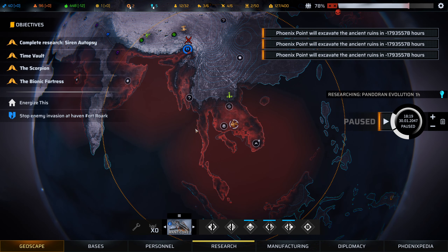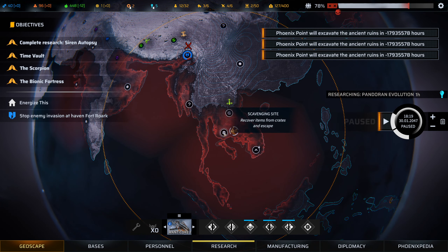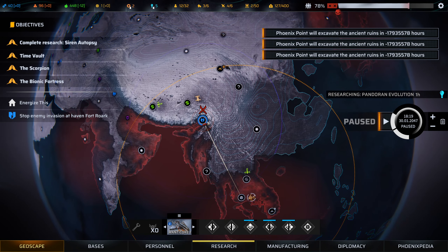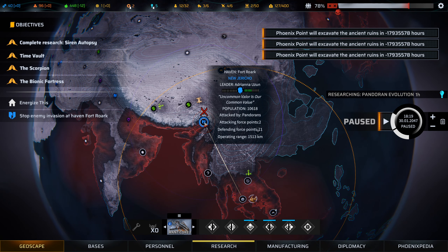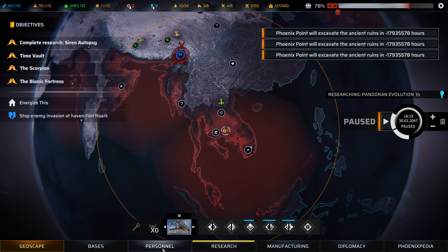Hello everyone and welcome back for another episode of Phoenix Point. We're going to be starting off by doing the scavenging site that we didn't have time for at the end of the last episode, and then we're going to be jumping in and saving Thought Rock — that's entirely how it's pronounced — manned by pterodactyls, because it's a scavenging site.